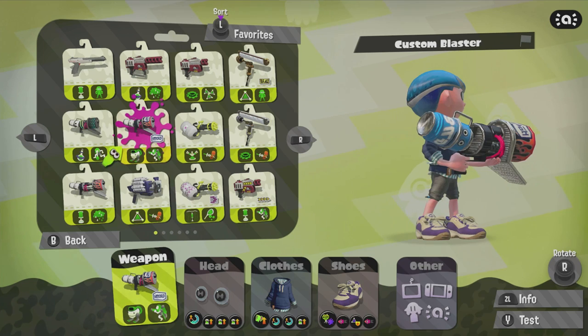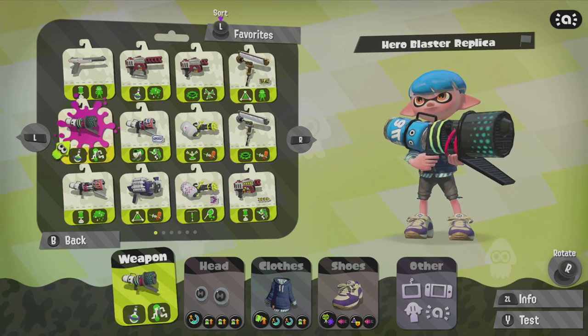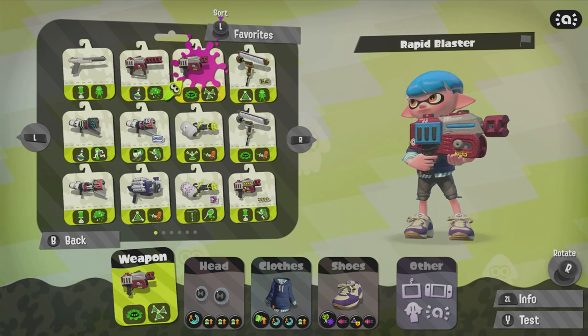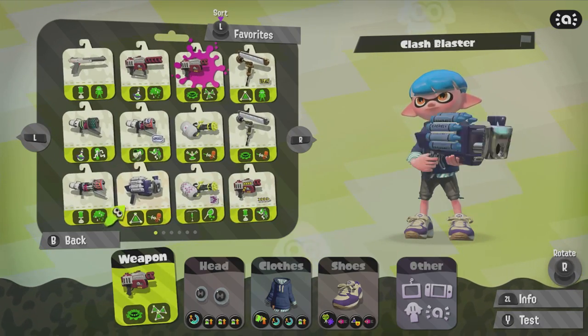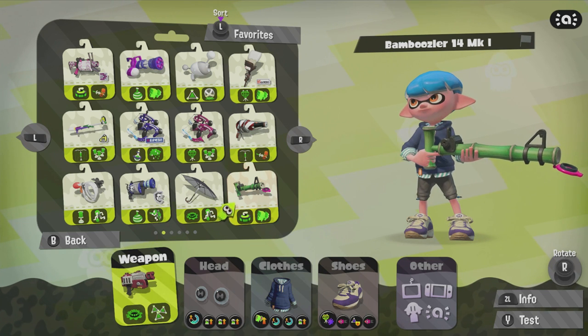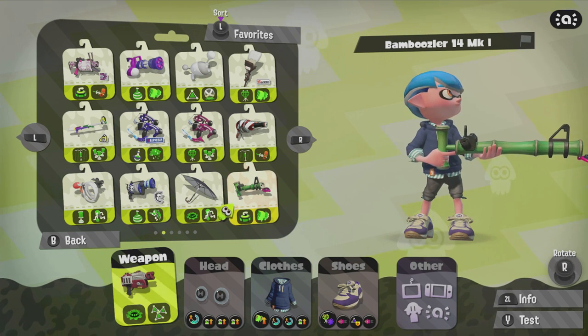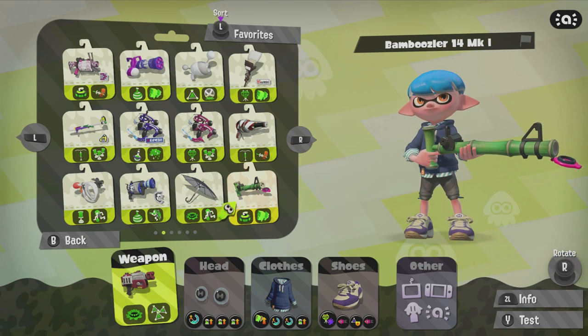Probably Blaster is gonna be like, for TC it works, for Rainmaker it works. So just choose Charger, choose Blaster — maybe like Tri-Slosher or something. You're more likely to choose weapons that are good for every map, instead of trying to find the best way to play a certain map. Inversely, it doesn't really allow you to focus on creating specific strats for certain maps.